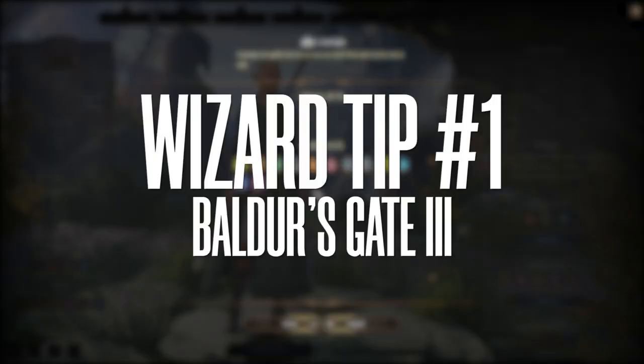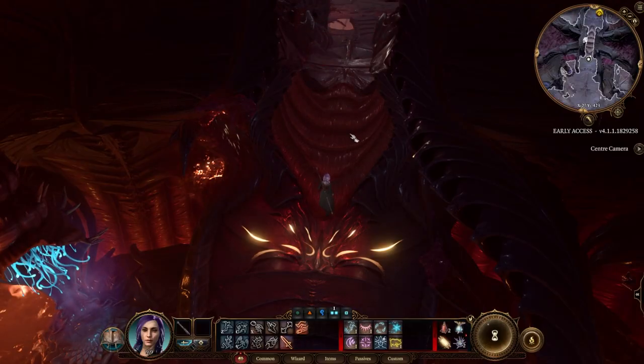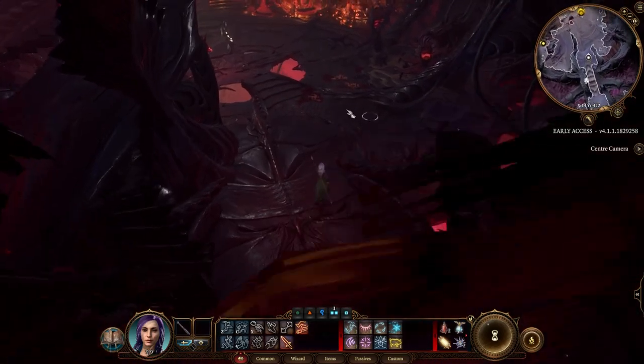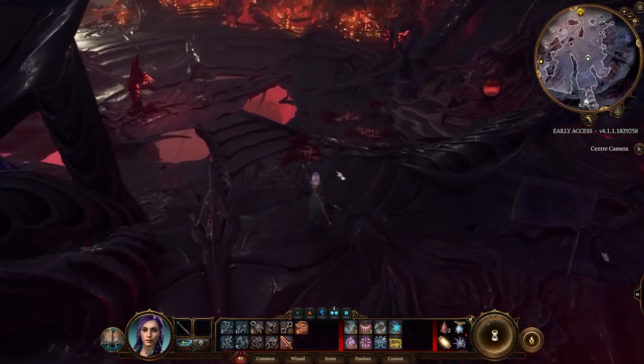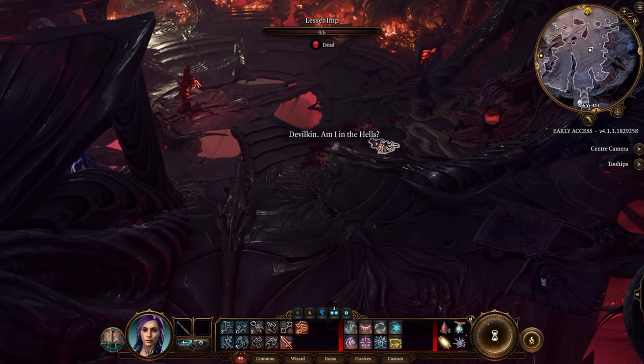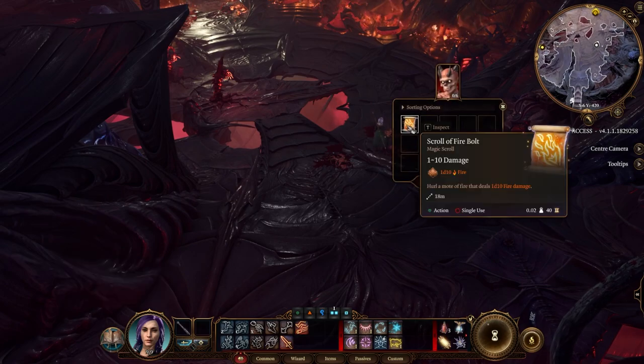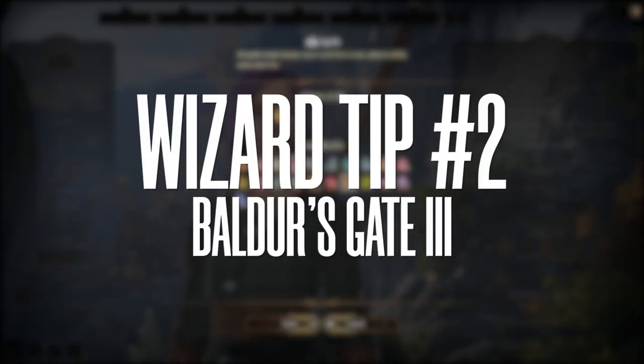Tip number one: do not choose Firebolt as one of your early starting cantrips. I know it's very good and sometimes will be your bread and butter, but you can get a Firebolt scroll pretty early on the Nautiloid. So if you can survive that part, you have an extra cantrip, and that's always good.